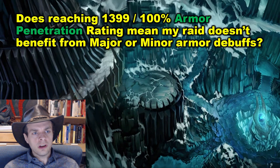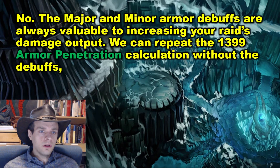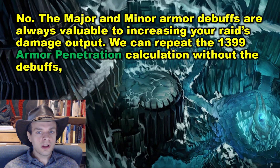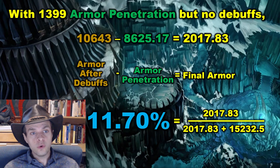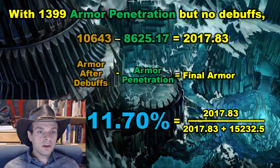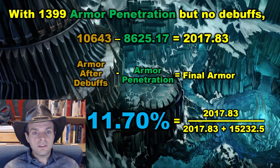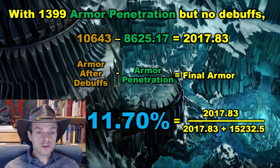Does reaching 100% armor penetration rating mean my raid doesn't benefit from major or minor armor debuffs? The answer is no. The major and minor armor debuffs are always valuable to increasing your raid's damage output. We can repeat the 1,399 armor penetration calculation without the debuffs. With 1,399 armor penetration but no debuffs, we have armor after debuffs of 10,643, our penetration is allowed to reduce 8,625, and we have a final armor of 2,017 — 11.7% mitigation — which is a lot higher than if we had those debuffs applied.